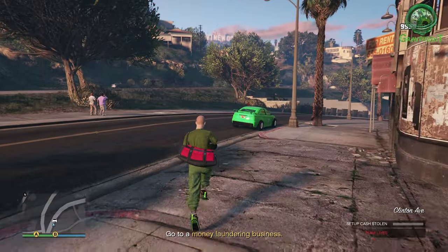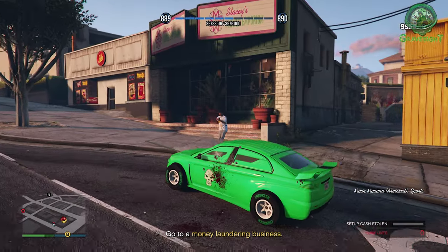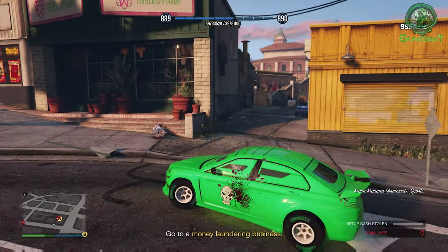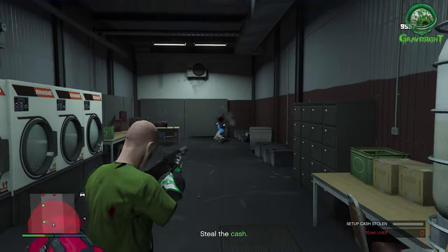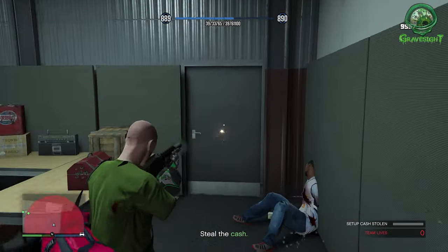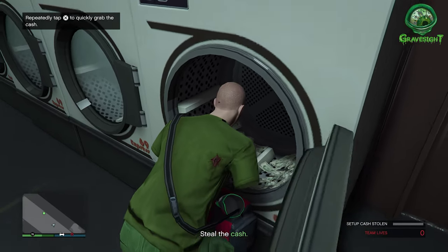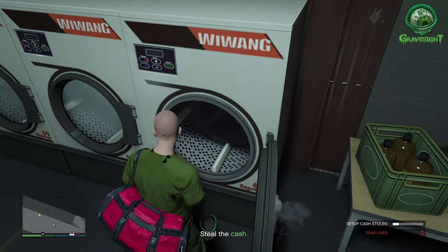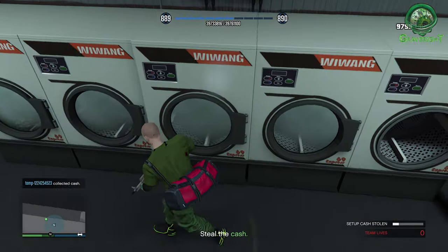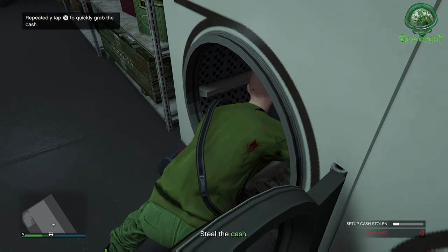Here's something I've been doing — calling up my Armored Kuruma. The Armored Kuruma is going to save you some heartache while you're doing these missions. For this first mission, we're going to have to travel to two locations and we're going to a money laundering spot. We're just going to go ahead and steal the money that is in these dryers here. Be mindful — there's going to be some NPC enemies in here.